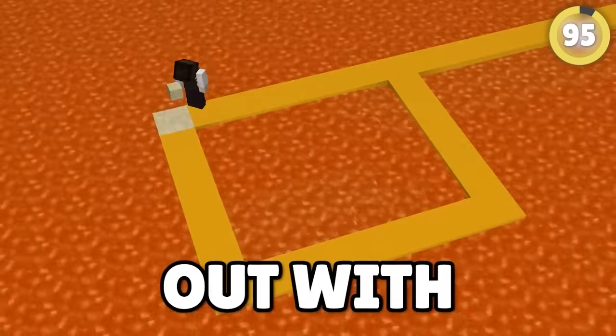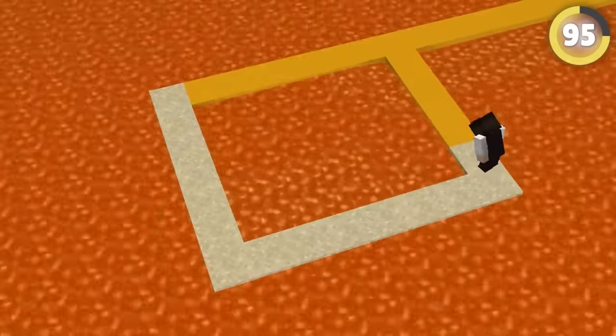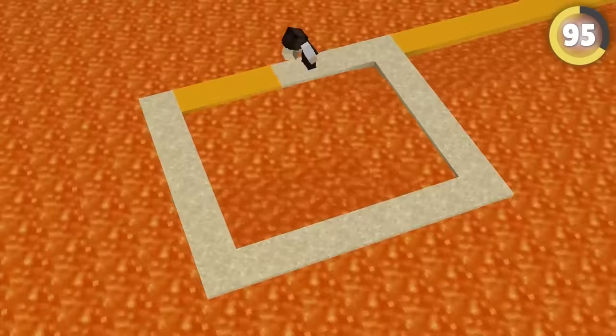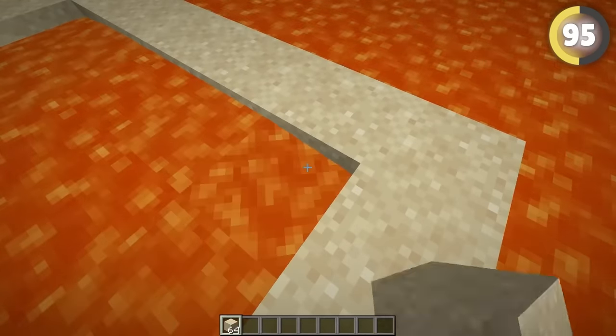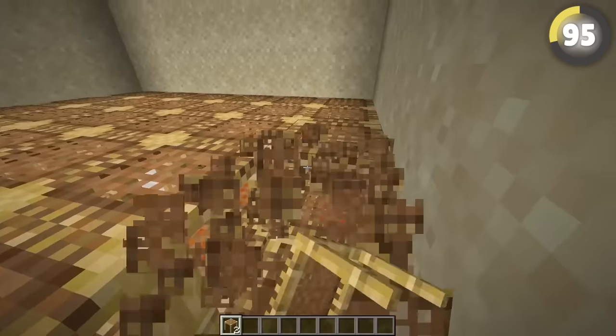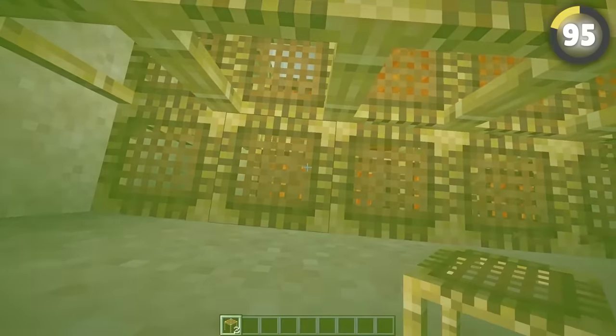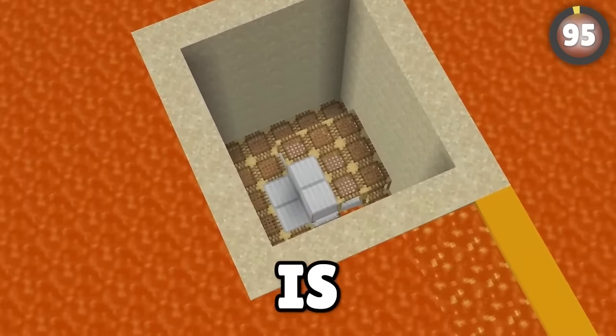To clear lava from a space, use sand and scaffolding. Make a square of sand with a blocked square in the corner — each block will sink down and delete the lava. Fill up to the surface, delete the top block of the extra sand in the corner, replace it with scaffolding and right-click to fill the rest of the lava. The scaffolding doesn't burn and deletes the lava.